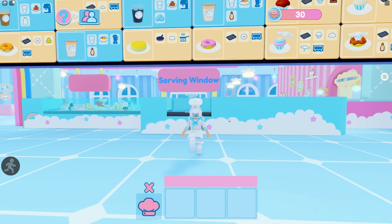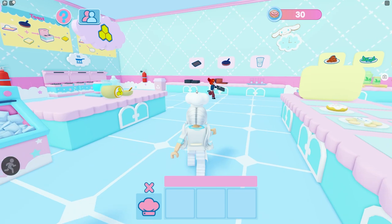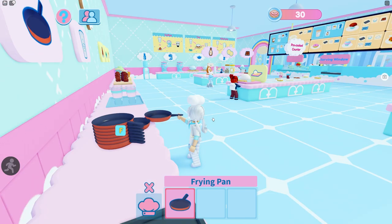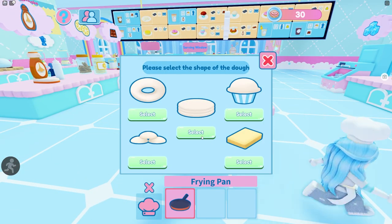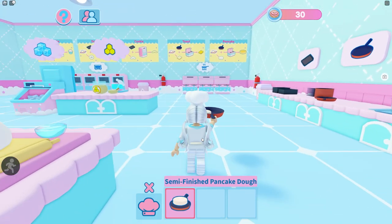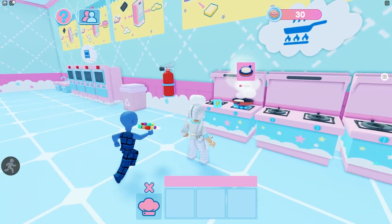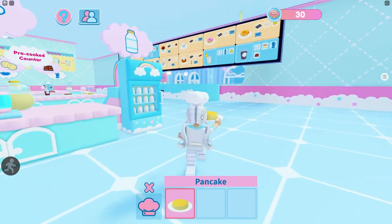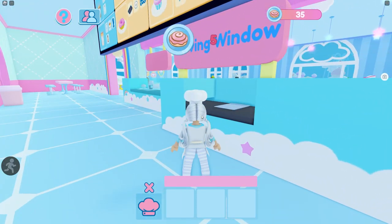Now let's do something on the stove — let's do a simple pancake. When you're doing something on the stove like a pancake or toast, you're going to grab the frying pan instead. Go up to the dough still and pick out whatever you need. We're doing a pancake so I'll pick the pancakes. Bring it up to the stove, put it on, and let it cook. Now it's finished — bring it to the serving window and get some more coins.